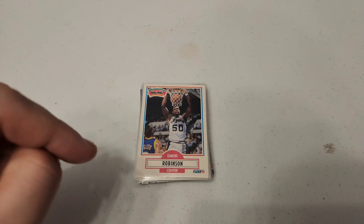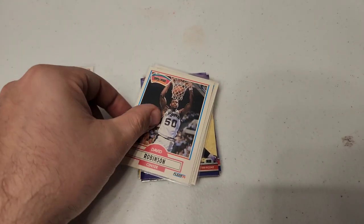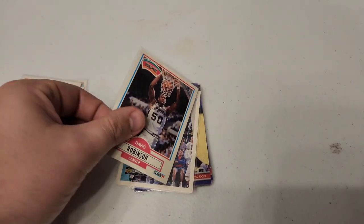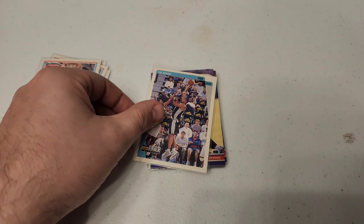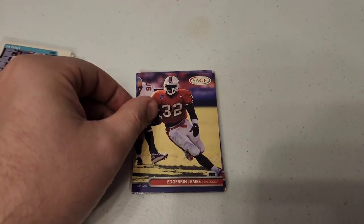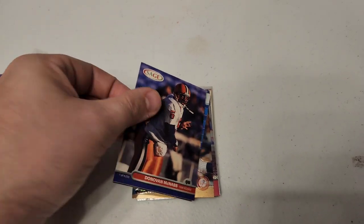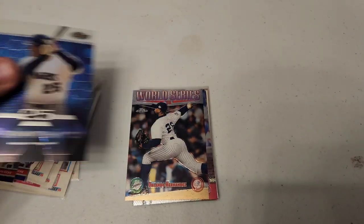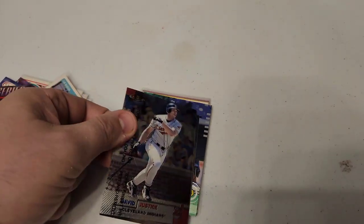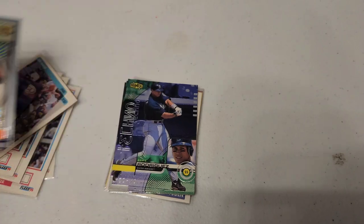All right, here we go — first pile of cards. Hit a little bit of a jackpot with these David Robinson rookies: one, two, three, four, five David Robinson rookies! Then we have his teammate Tim Duncan rookie, an Edron James Sage rookie, Donovan McNabb Sage rookie, a Rafael Palmeiro Topps Finest, and Orlando Hernandez.